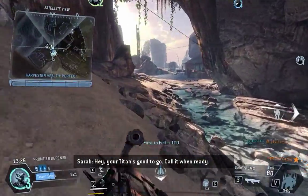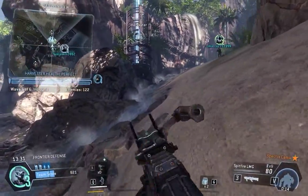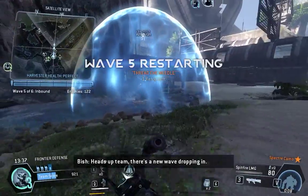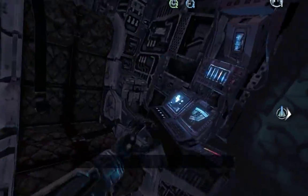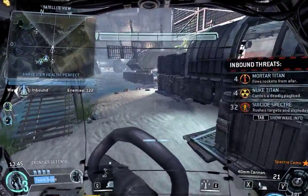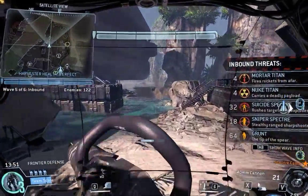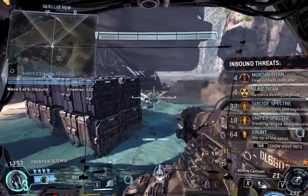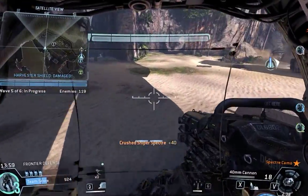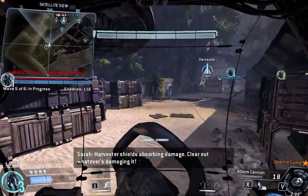Your Titan's good to go — call it when ready. Heads up, team — there's a new wave dropping in. Be careful, we only have two chances left. Harvester shield absorbing damage — clear out whatever's damaging it.